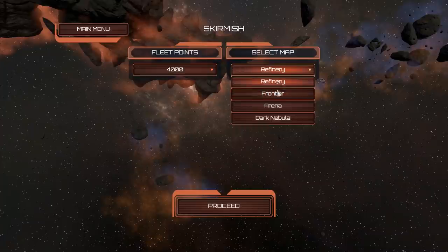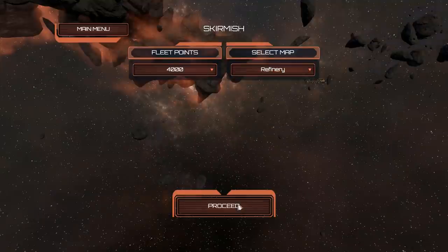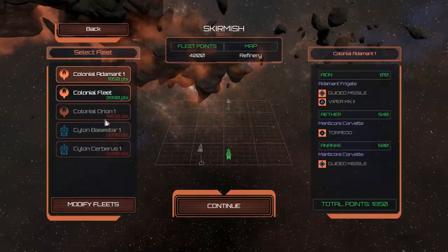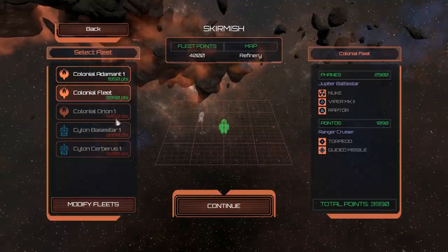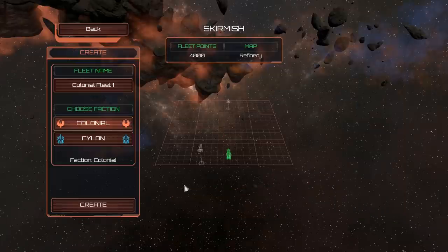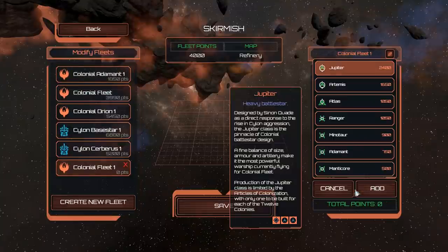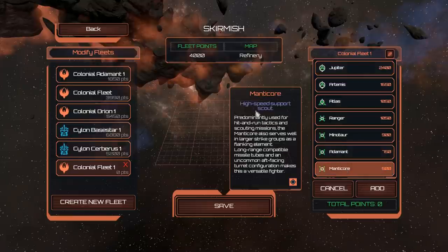The maps available are Refinery, Frontier, Arena, and Dark Nebula — we'll go for the Refinery. Then you select a fleet. There are a couple of pre-made fleets; on the left and right you've got Cylons and Colonial. We'll modify a fleet and make our own Colonial fleet. Ships range from the heavy Battlestar Jupiter all the way down to a Manticore, which is a high-speed scout.